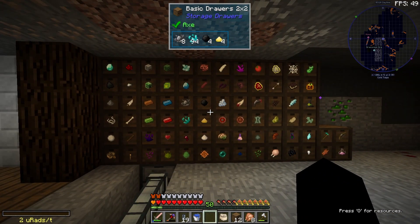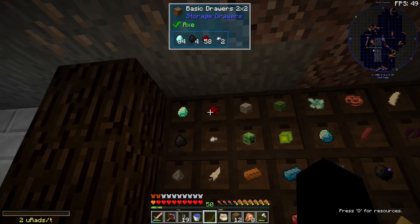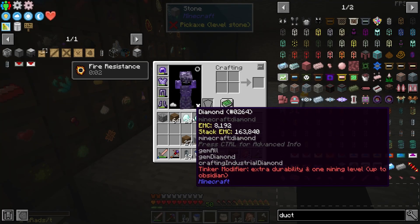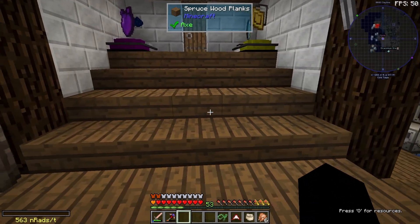I'd like to put some void upgrades on these and also some capacity upgrades so they can hold more than just eight stacks. Since we get diamonds from this mob farm, diamond upgrades are probably going to be a good choice since we'll be able to make a bunch of those.